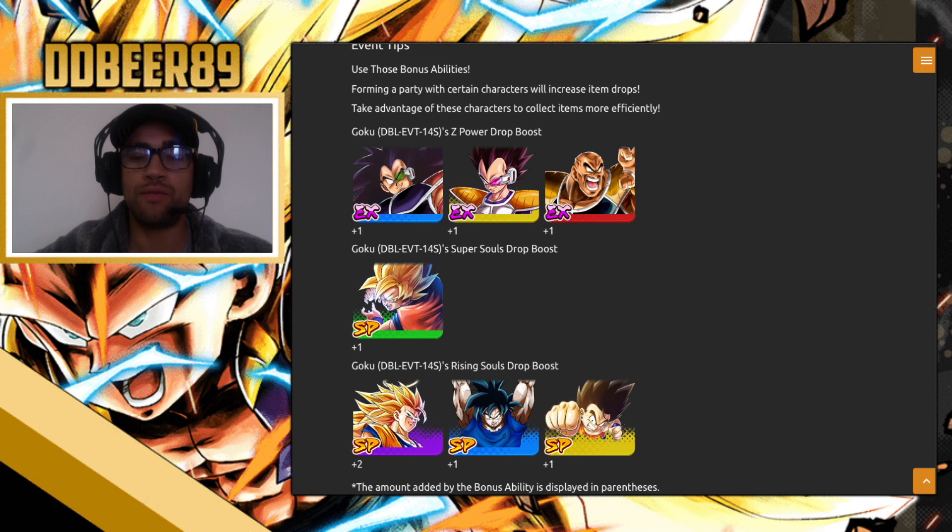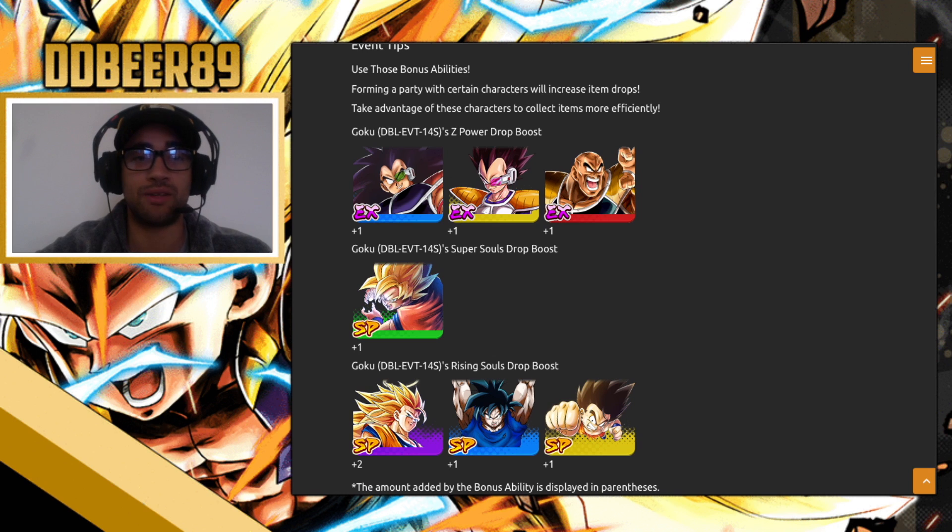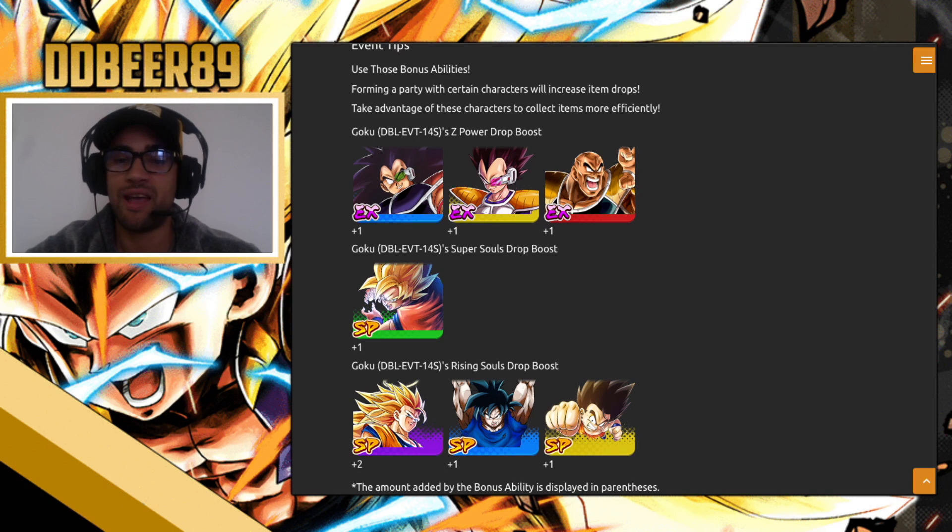If you've got all of these units, make sure they are all in your team when skipping the events or using your energy. Make sure you leave out one of them — the Spirit Bomb Goku or the Kid Goku — because Super Saiyan 3 Goku gives you a plus-two energy bonus. That two-plus energy means one of them can be swapped out. I'd probably drop Spirit Bomb Goku and play with all the others.